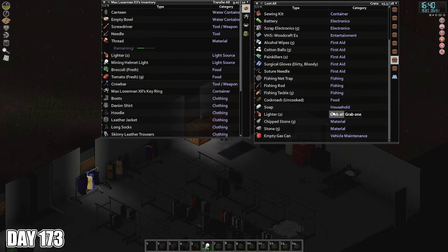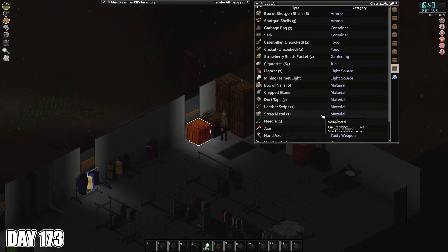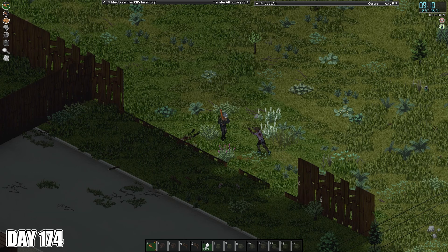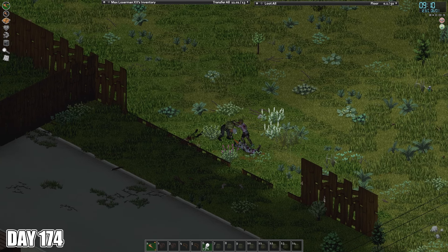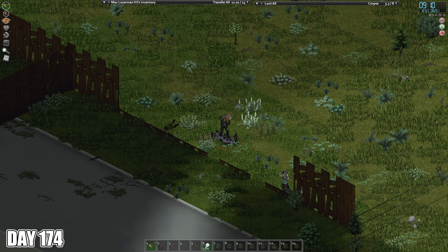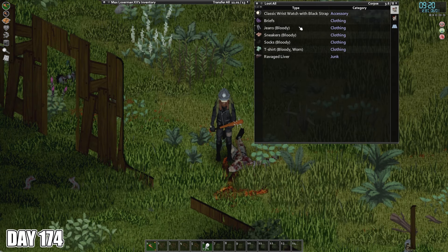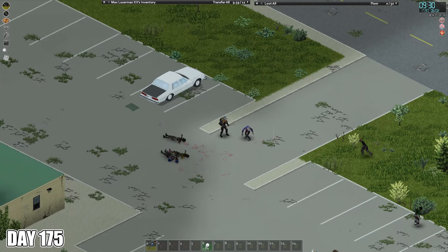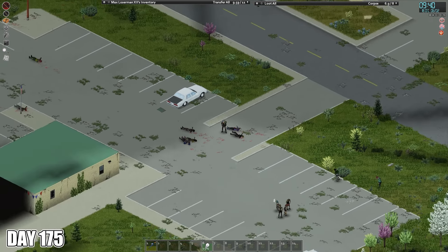The next day, I spend mostly doing tailoring practice and a bit of exercise. The helicopter arrives in the afternoon, and I attempt to just tank the zombie aggro by hiding in my base. The zombies that have shown up by the next morning are significant but not overwhelming, so I spend most of the day clearing them out of the area a few at a time. I even break out the spiked baseball bat to do something a bit different from my trusty crowbar. I thought I had gotten them all, but there are more zombies around the next day that need dealing with. They take up most of the time of the day to clear them all out, but I do manage to make a bit of time for exercise in the evening.